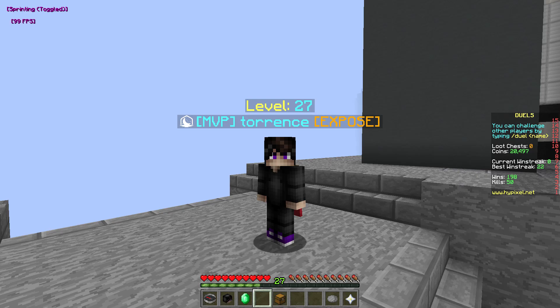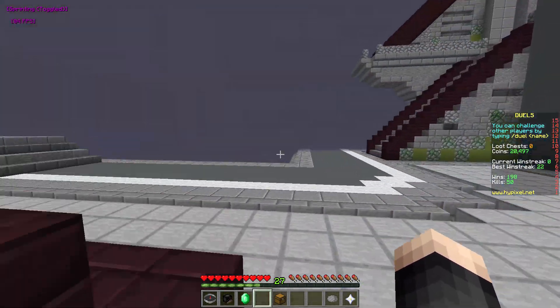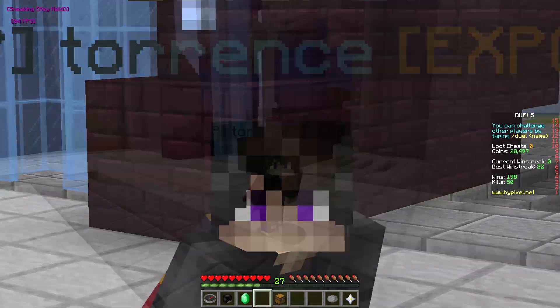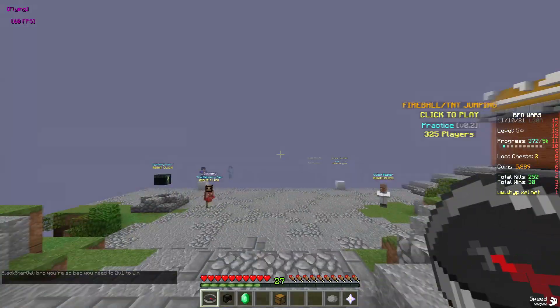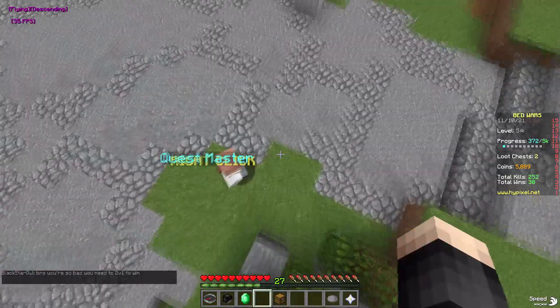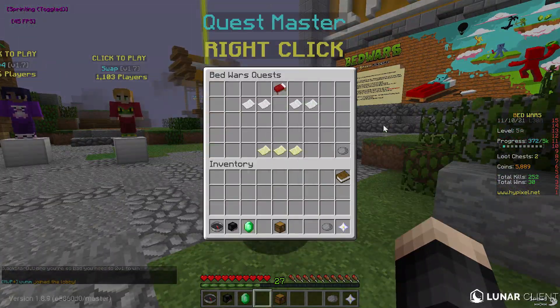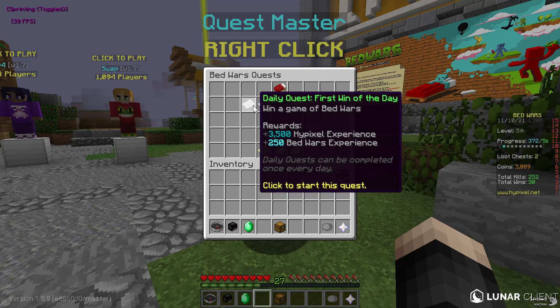In every single lobby of every single game mode there is a quest master. Completing your quests really gets you a lot of XP. For example, let's go to Bed Wars. In the Bed Wars lobby there is a quest master right here, and he's going to have these quests every day for you to complete. If you win a game of Bed Wars you get 3500 XP — these are daily quests.